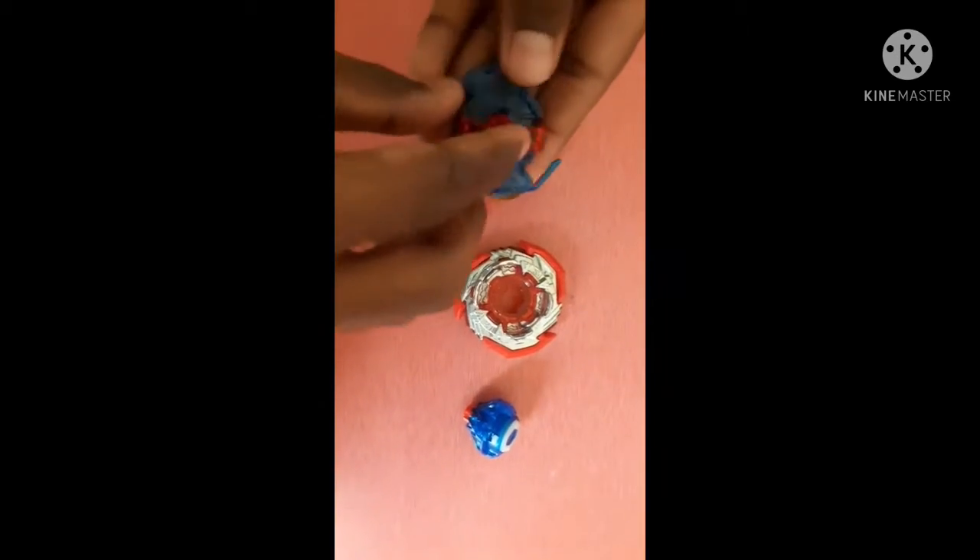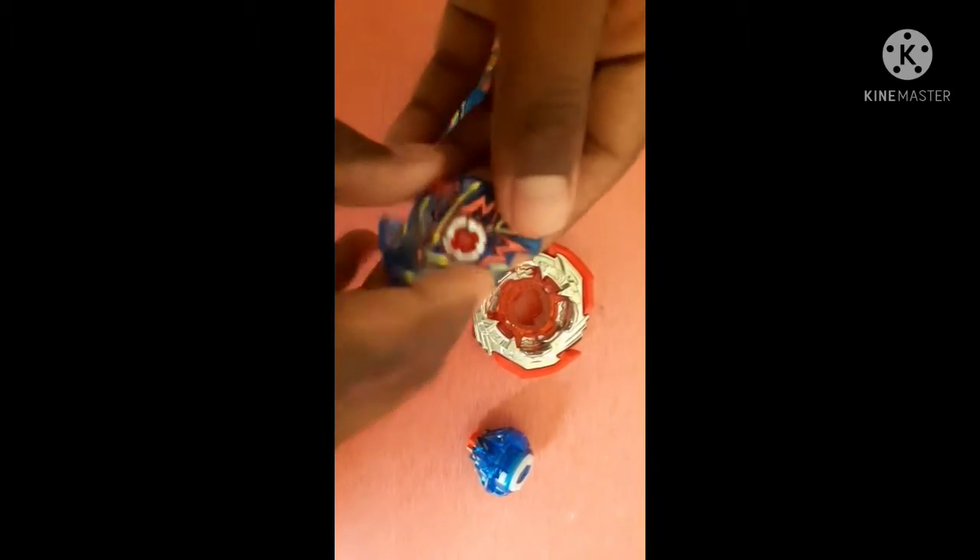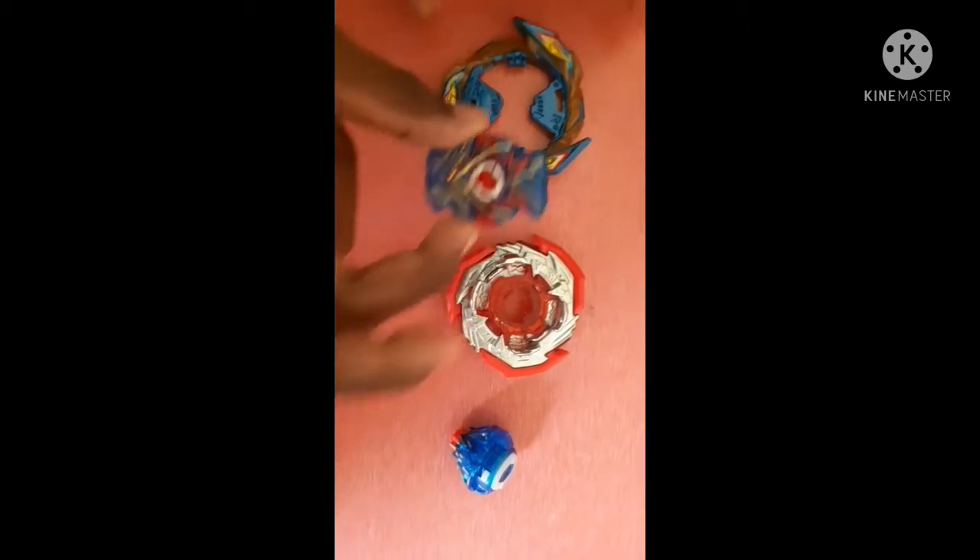I have removed the sparkling chip, you can see it. Nice, let's put the sparkling chip back on — very quick. Yeah, I have successfully put it on. This is the brave ring, so let's put it on. Yep, we have successfully put it.